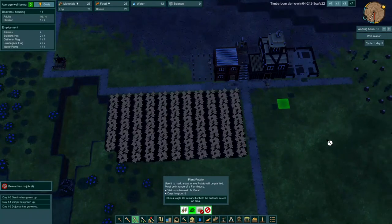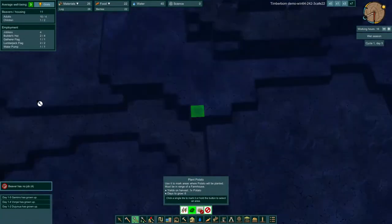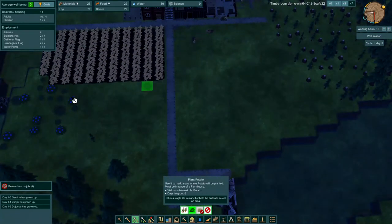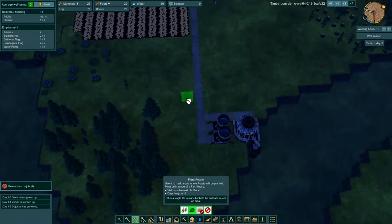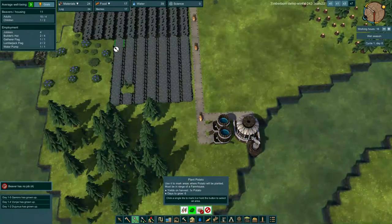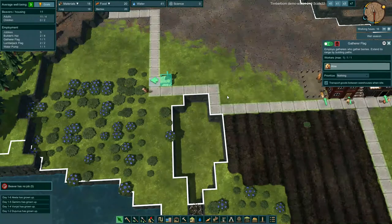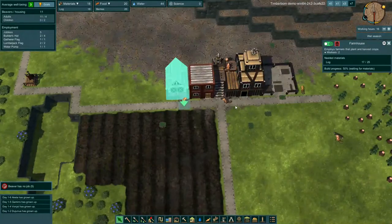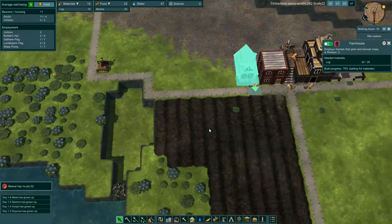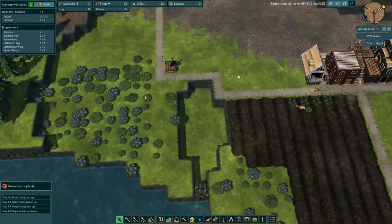We'll put the farms here and here. I don't think we can plant back there — that land is all dry, so our potatoes won't grow over here. We need to put it kind of along this line here. Now we've got a beaver scavenging us some berries — we've got 17 berries. Once this farming house gets built, we only need five more wood, and we'll be able to get our carrots and potatoes in the ground, which will certainly help with our long-term food.